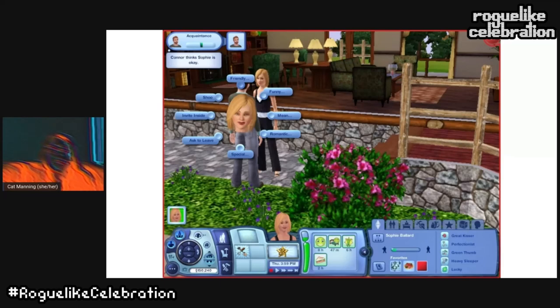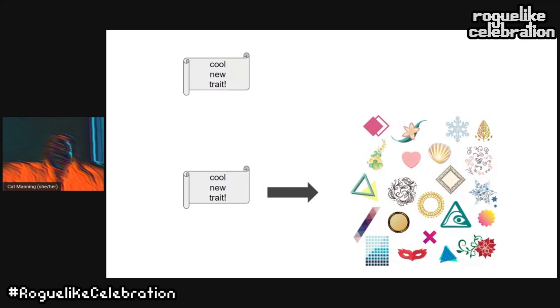First, many traits had a great deal of mechanical overlap leading to indistinct gameplay effects. Second, the sheer number of the game's maximalist systems meant that later traits either joined an already overwhelming set of overlapping simulated behavior, or were confined to showing off an expansion pack's features in an entirely self-contained way, which led to the trait feeling comparatively meaningless.